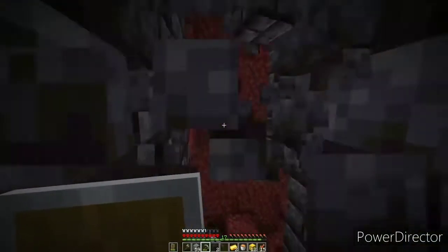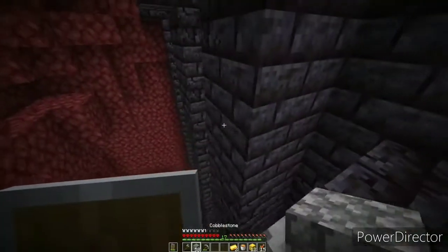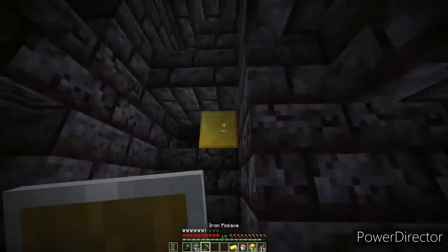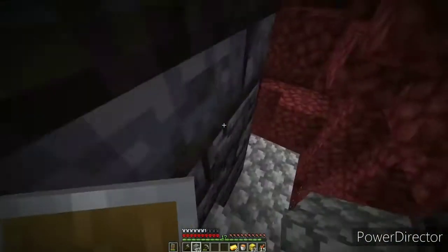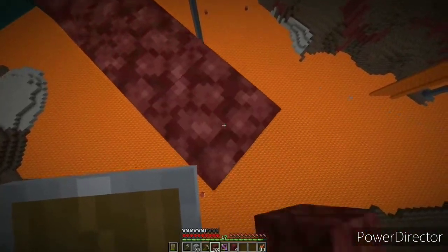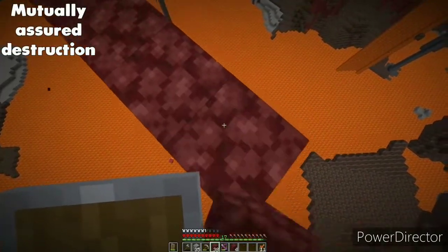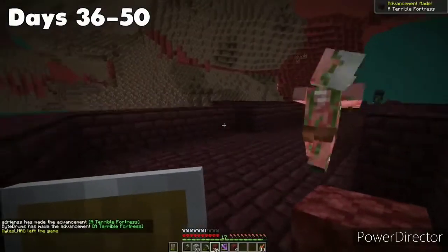After looting the bastion we wanted to find a nether fortress for blaze rods, since we needed those to beat the game. We did a little trust fall thing where we started bridging over lava — not the smartest move for a hardcore series. But I believed in my bridging skills and believed my two teammates wouldn't knock me into the lava, because if they did we'd all have to re-record the entire thing, so yeah — safety first.